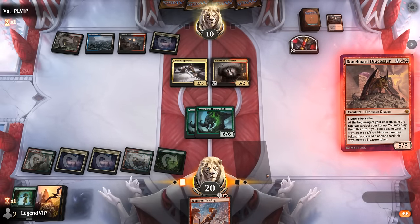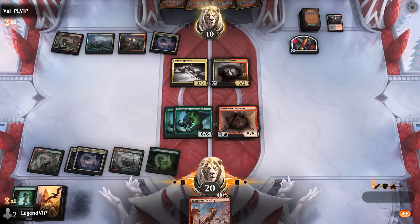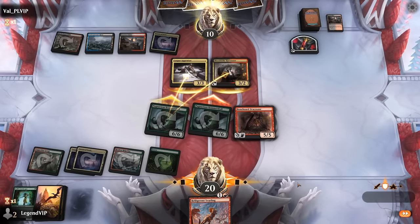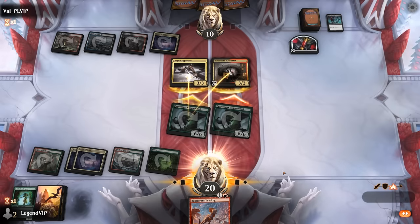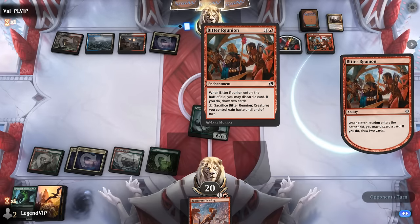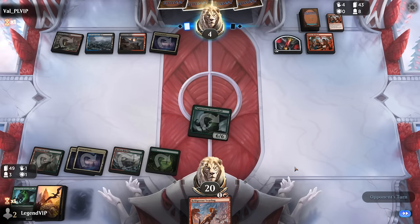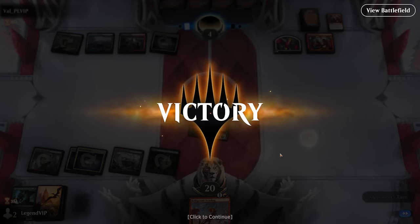The damage from Hammerskull adds up, but it doesn't have any fancy abilities, so if they have a bunch of spot removal we might still be in trouble. For now Harvester, and our opponent passes — we'll be able to play Dracosaur. I should still play it main phase in case they have one spot removal spell, so we don't have to worry about a stun counter, even though it gives up a little information. Opponent double blocks. Looks like they do have removal — Go for the Throat — but they still take six. It's going to be close; the creature land can maybe help cross the finish line if Hammerskull doesn't do it.